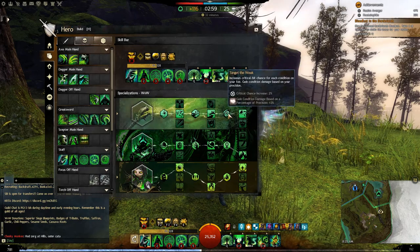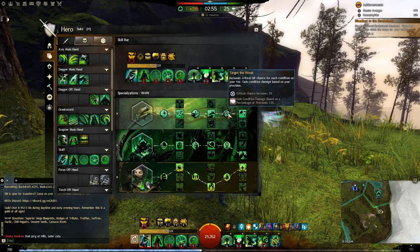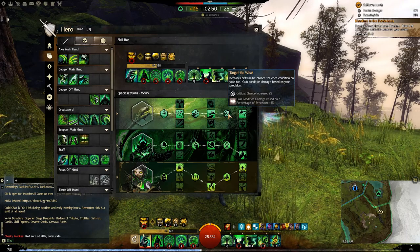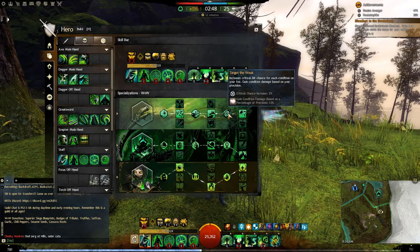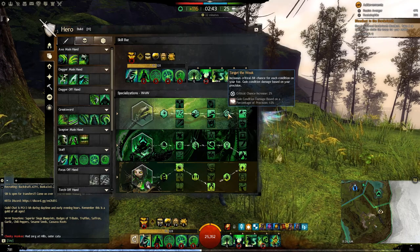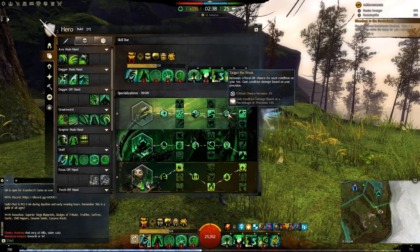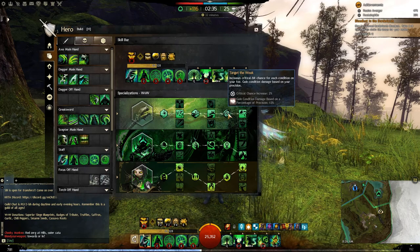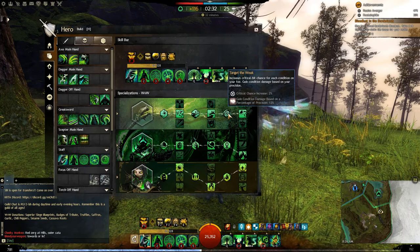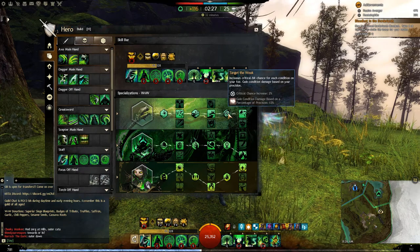Target the Weak — another big one. Your precision is converted into condition damage at 13%, which is okay. We run a little bit of precision in our build, and the critical chance increase of 2% per condition is also very strong. A lot of the time in World vs. World, people have resistance up and are sitting on eight to ten conditions, so you're getting an extra 16 to 20% crit chance. Combined with the 77% critical damage, it makes for a significant boost.